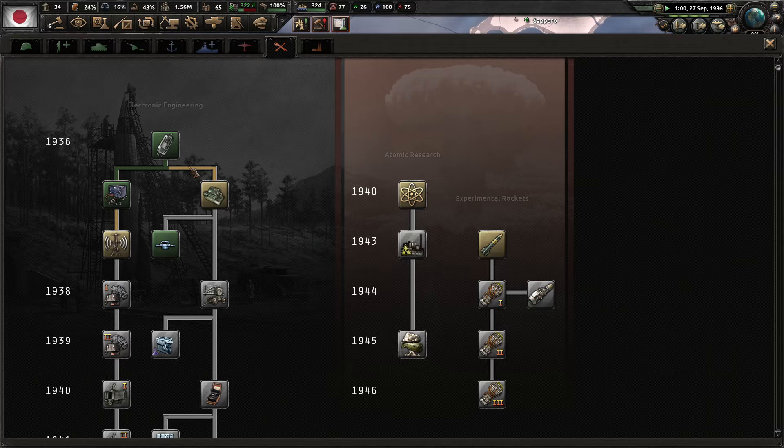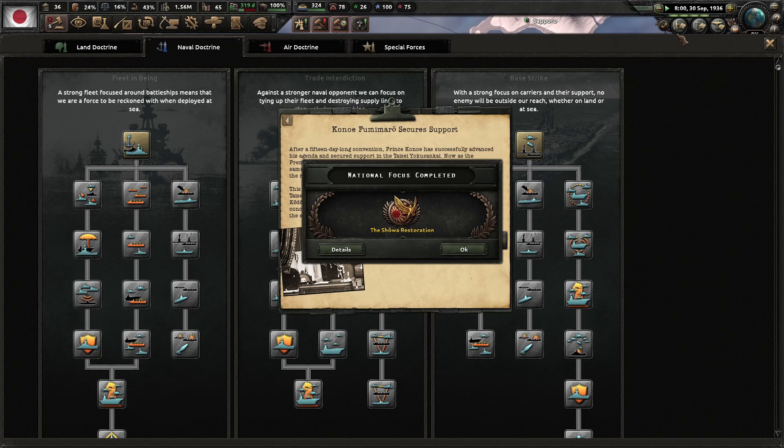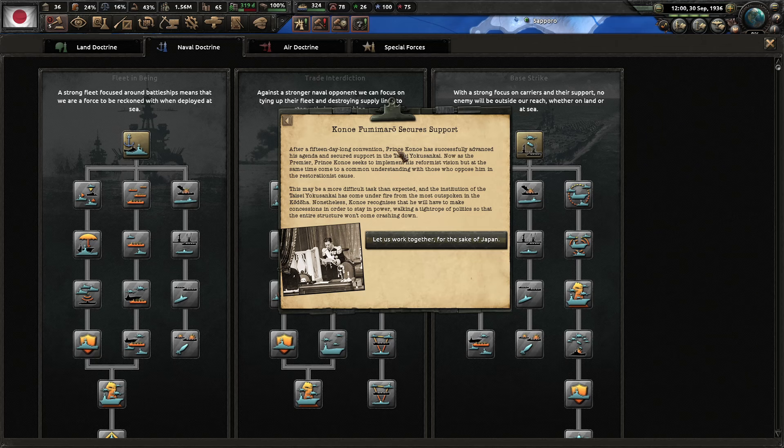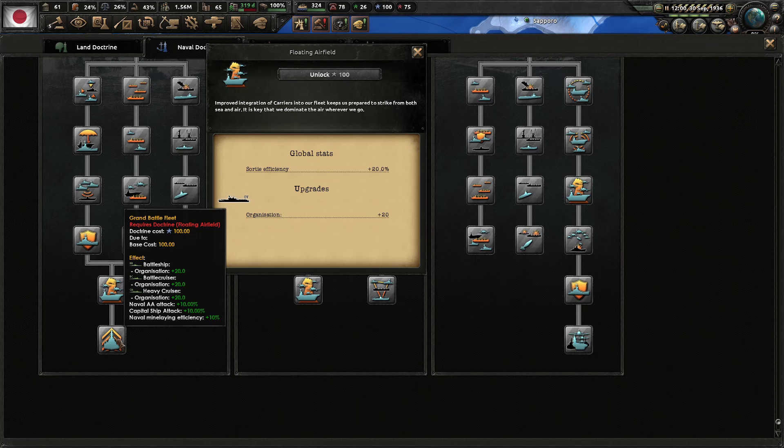Let's do mechanical computing and get support strikes. The Showa Restoration: after a 15-day convention, Prince Konoe has successfully advanced his agenda and secured support in the Taisei Yokusankai. He now seeks to implement his reformist vision while coming to a common understanding with those who oppose him. The Taisei Yokusankai has come under fire from outspoken Kodo members, but Konoe recognizes he must make concessions to stay in power. We gain plus 25 political power and appoint advisor Konoe Fumimaro with plus 10 political power gain and plus 10 stability.